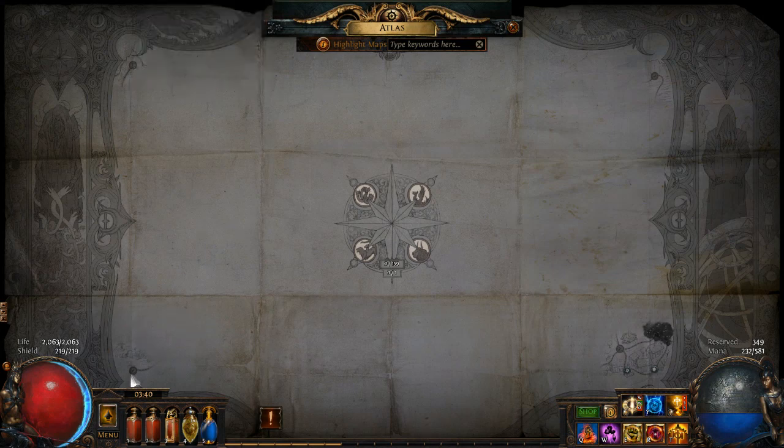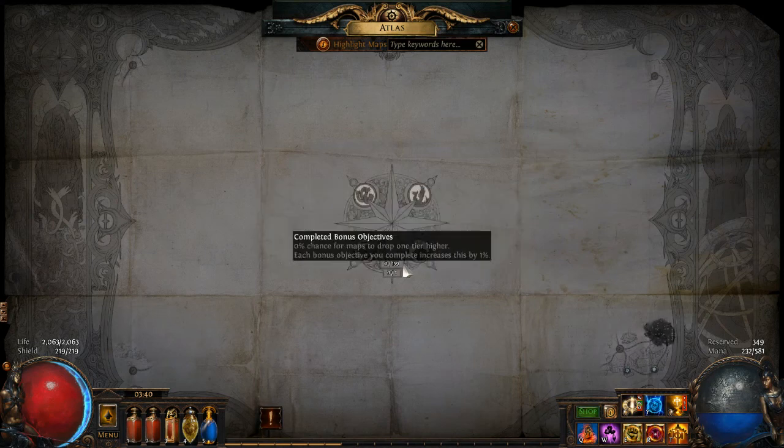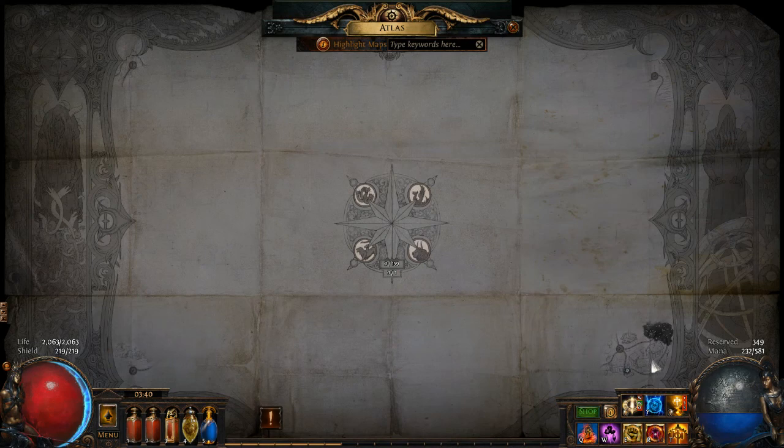Welcome to the evil graveyard — unknown legacies, untold stories. Complete a bonus objective: zero percent for maps to drop one tier higher. Each bonus objective you complete increases this by one percent.